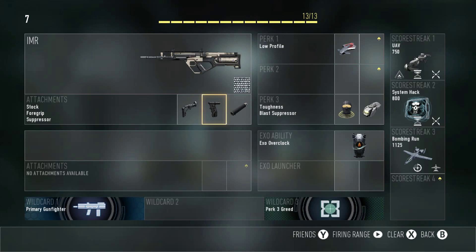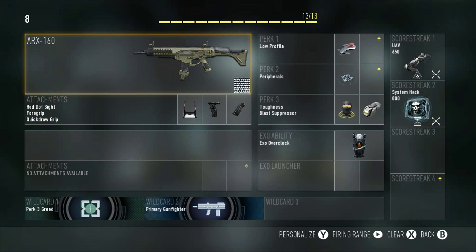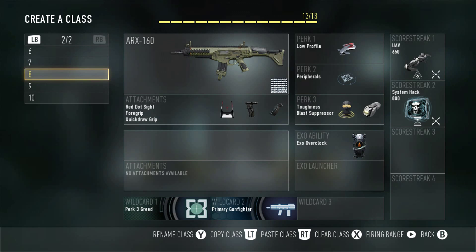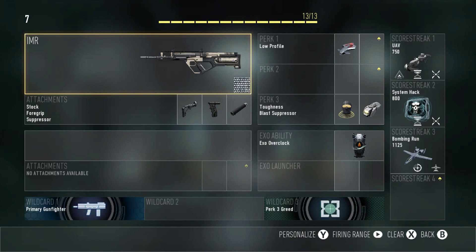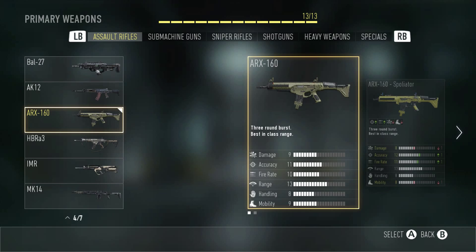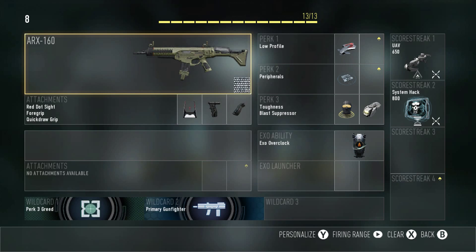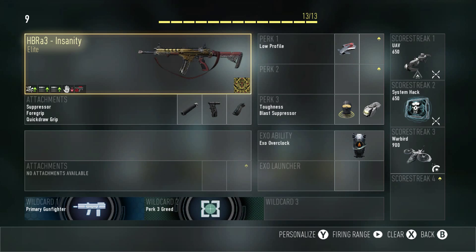Next is the IMR — a little bipolar to be honest. I don't know if I like the iron sights or the red dot, but it's an overall good gun and you can go for DNA bombs and Vicious medals if you play it safe since it's a burst-fire weapon. Then there's the ARX 160 — also a burst rifle. The difference is the IMR is four-round burst and the ARX is three-round burst, so I think the IMR edges it out, but the ARX has really good damage.